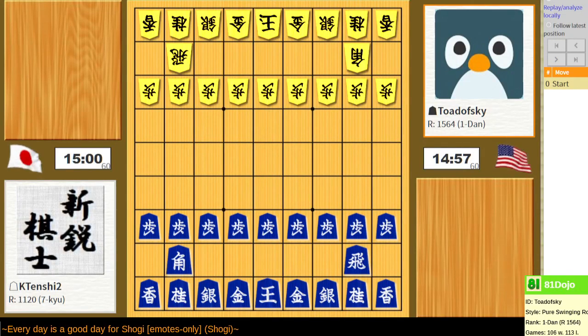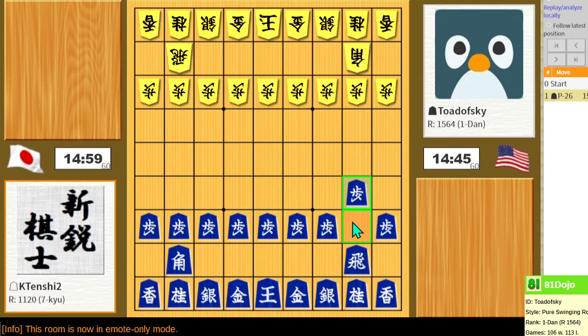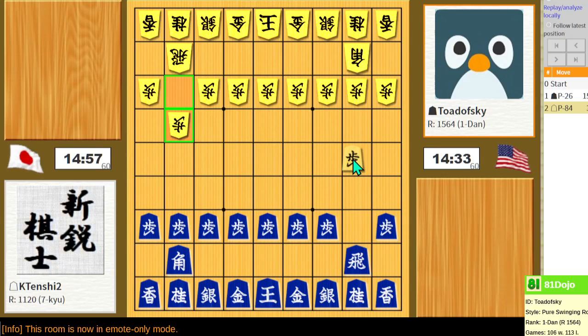Good luck. This is an impromptu exhibition match between our newest friend, Kei Tenshi, and myself. They are in pursuit of a rating on this website, and they mentioned they have a 6Q rating on Shogi Wars. So I'm going to try playing an opening I'm not as experienced in, because I want to learn it better, and I think my opponent could help me learn it.